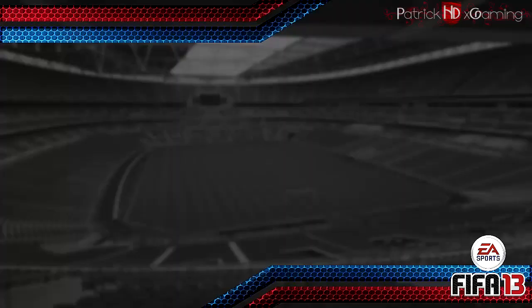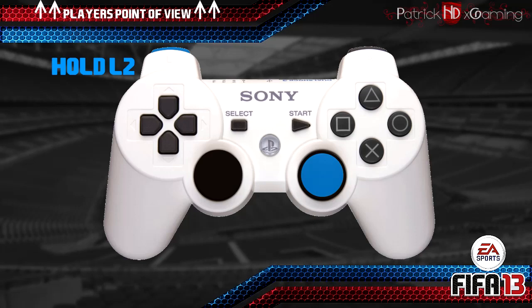This is how you do them. Hold L2 and then push the right stick at your running direction first and then 90 degrees to the left, coming from the middle, if you want to spin to the left. And if you want to do the same thing on the right side, then push the right stick at your running direction first and then to the right, coming from the middle again.